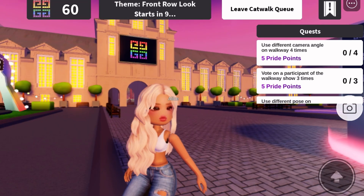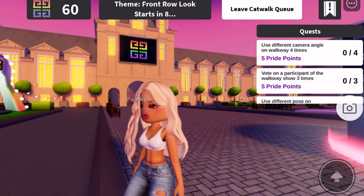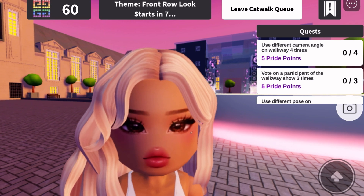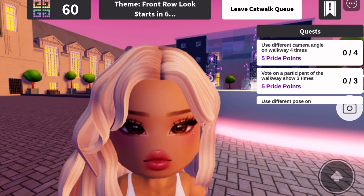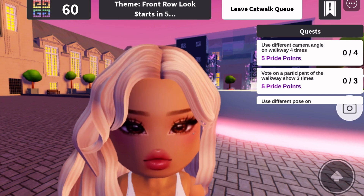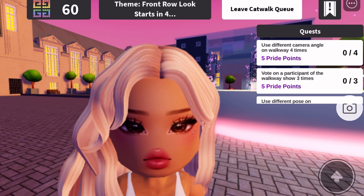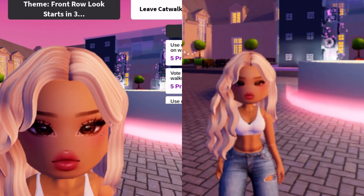We are in Givenchy Beauty House - some people say Givanchi. There are free limited items in the game for this month, with a different item every week. Unfortunately the first item is gone, but I'm going to show you how to get them. You see the quests on the right side - doing these quests gives you points. The top left where it says 60 is where your points are shown, and you get points by doing different things: the catwalk, voting on participants, using different poses, applying makeup, inviting friends. I'm going to show you how to do them so you can get your points.